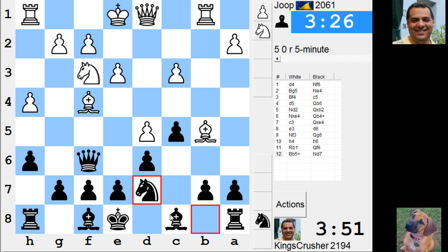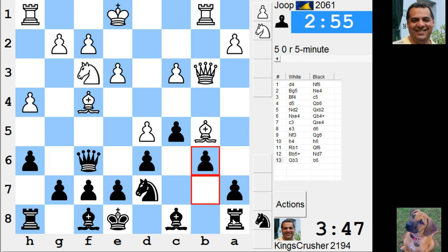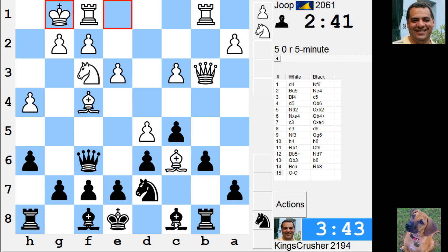He's going to take, Bxb7 - oh it's Qc3. Is he not going to do anything about Qc3? Do I get a chance to play B6 or not? He's got Qa4, A6 - maybe B6 is going to become possible. He's got Bc6, Bc6 is interesting maybe.